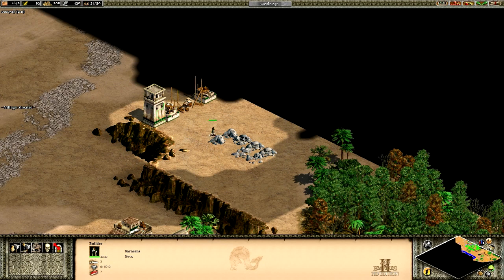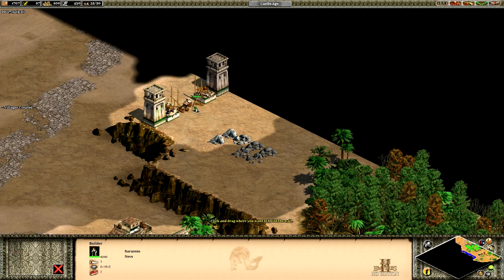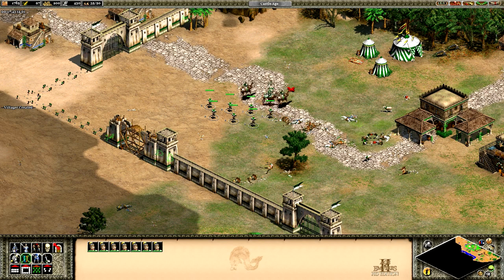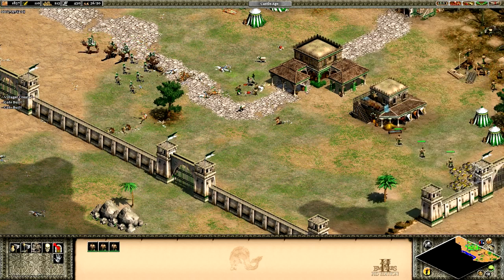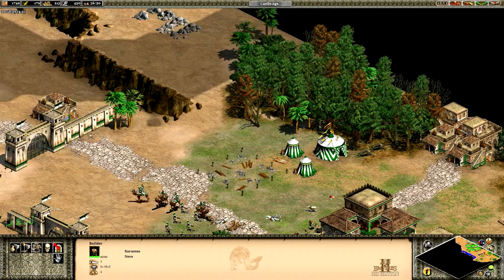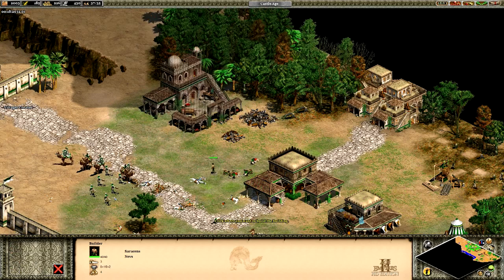Build a gate right there, another little section of wall right there. The guys are really hurting right now - I can garrison there. We're going to need a market, let's get that going. Let's move that market back some so we've got kind of a small camp in here.